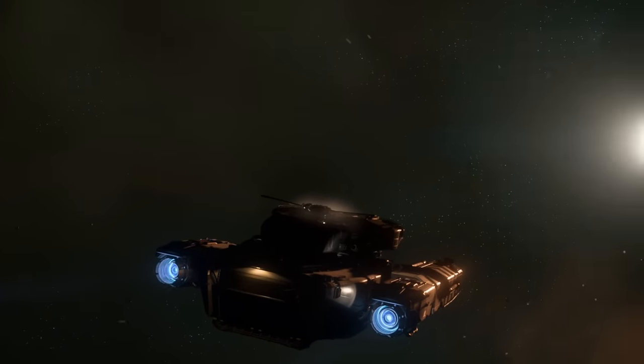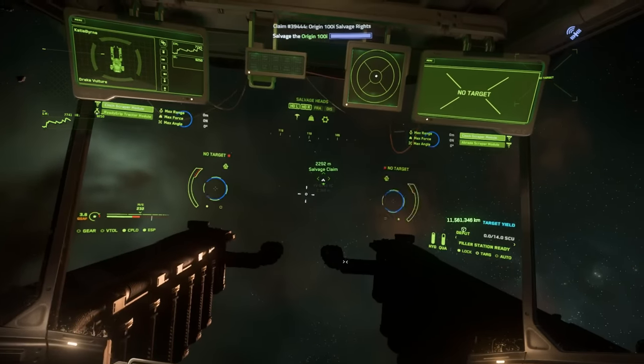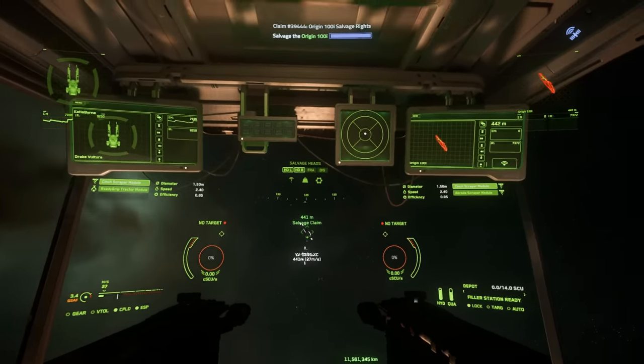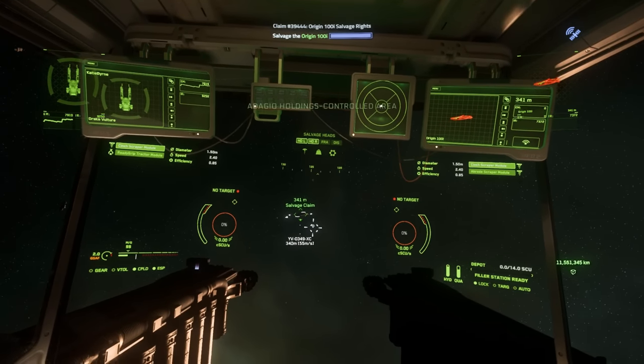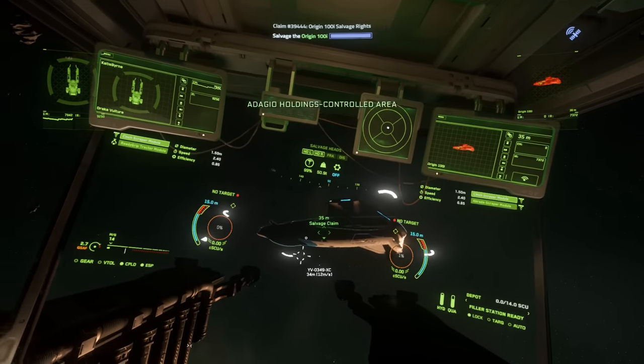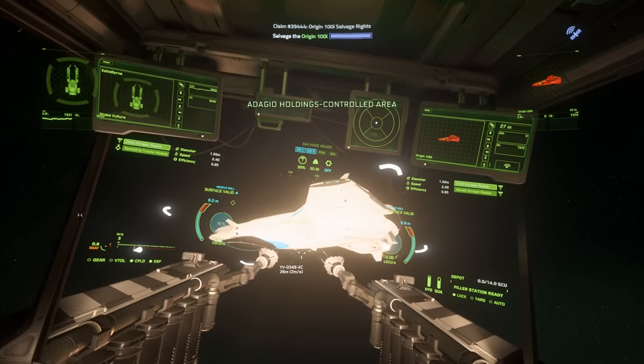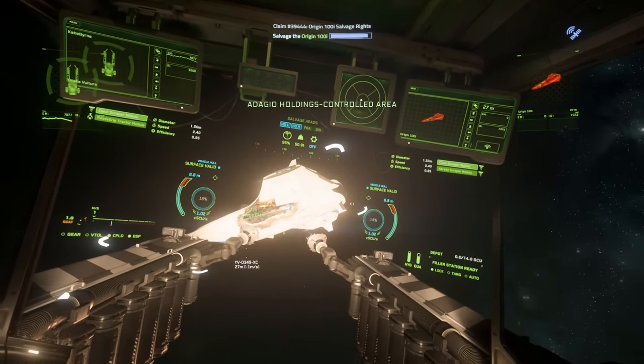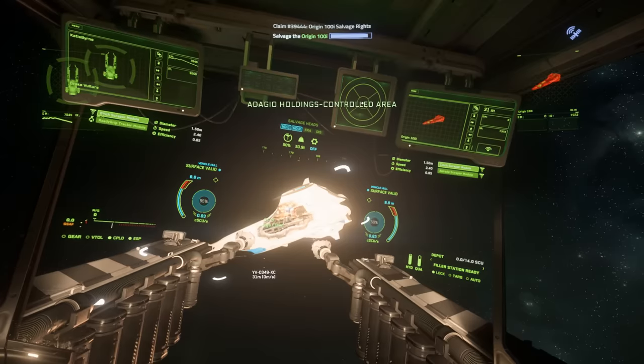The first salvage claim was an Origin 100i at Hurston L2 Lagrange Cloud. There is a 100i here which is the salvage target. We can't just do the regular salvage thing — although this ship is tiny, my god. You probably could just salvage it.